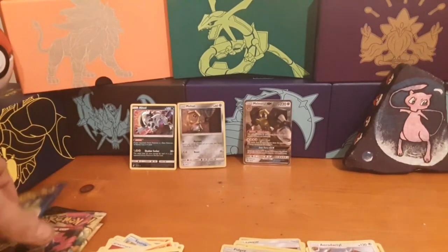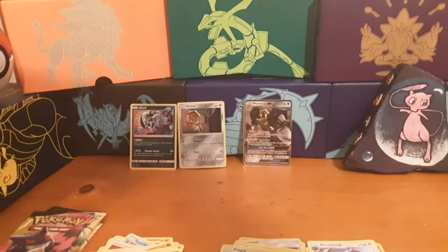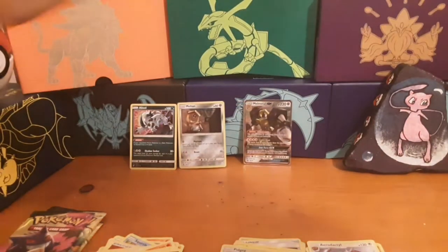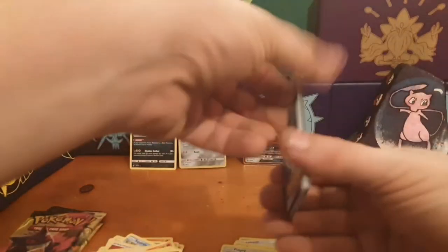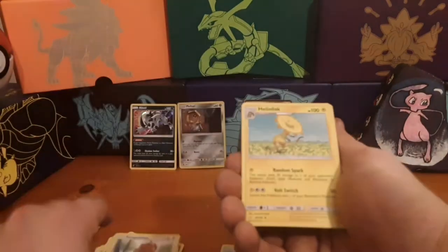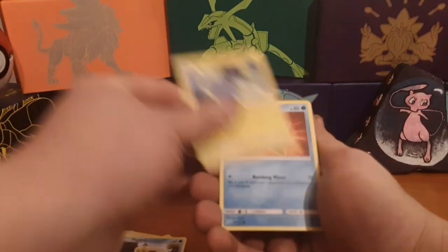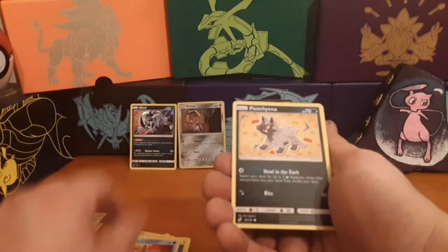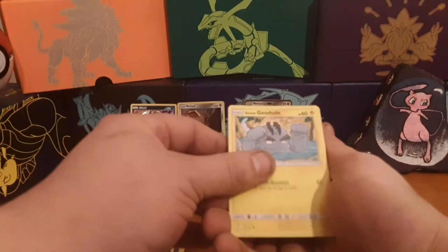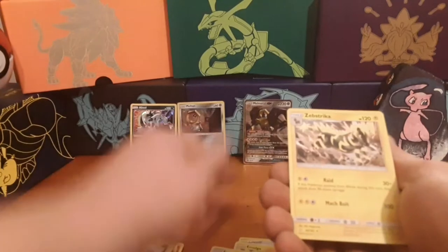Alright, four packs left. Once again, if you're new here, please go ahead and subscribe — help me get to 100 subscribers, that would be really awesome. We started off with Grass Energy, Kangaskhan, Eelektrik, Torracat, Psyduck, Emolga, Staryu, Poochyena, Lilligant, Geodude, Ferrothorn. Reverse rare is a Zebstrika.